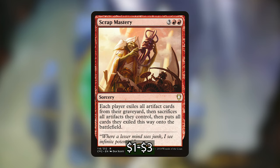One of my personal favorites — Scrap Mastery for 3 red-red, a sorcery. Each player exiles all artifact cards from their graveyard, then sacrifices all artifacts they control, then puts all cards they exiled this way onto the battlefield. It's essentially Living Death but for artifacts. If you're playing a deck full of artifacts and trying to get them into the graveyard, Scrap Mastery can be almost a win condition with the amount of value you're going to get.